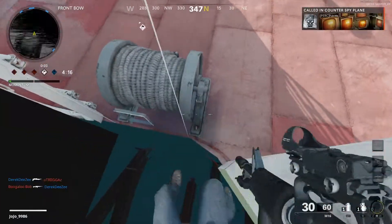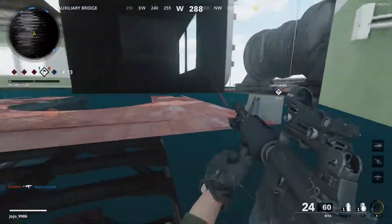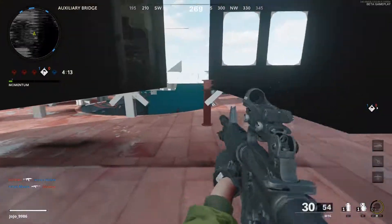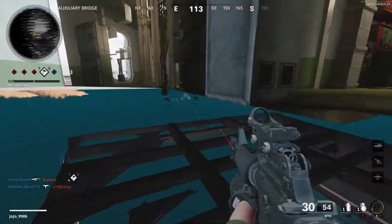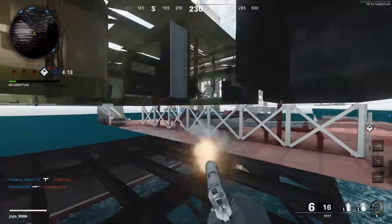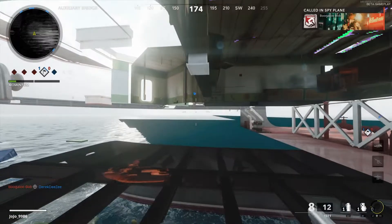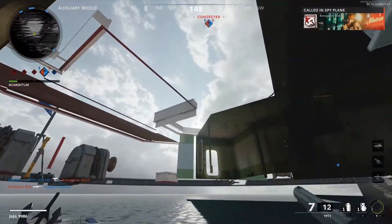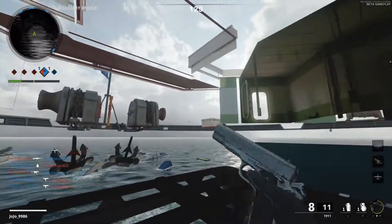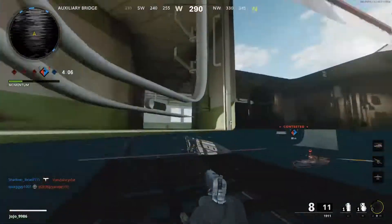Hostile counter spy plane established. This glitch is easy, we're taking the zone. I can crawl underneath here. Damn, this has definitely been found before — there's no way someone finds a glitch like that and then...